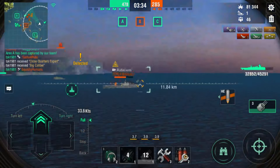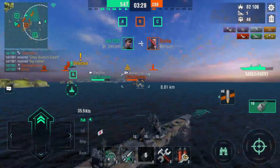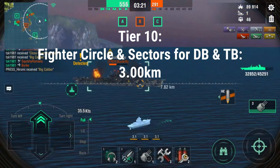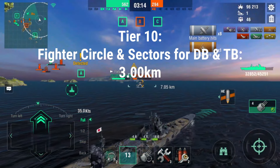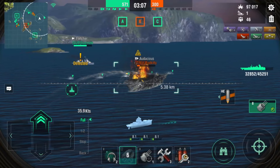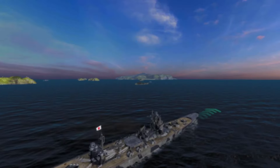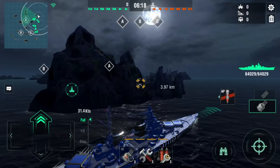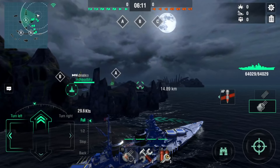All surface ships are happy because AA is activated before enemies even have a chance to get detected. But it gets even better — the 3km is for tier 10 fighters for their circle detection, while dive bombers and torpedo bombers have sector detection. Their circle detection? Well, it's half that: 1.5km. You'd have to literally teabag an enemy ship to spot them, and once you do, those guns will be going brrrr — especially in Austin or any American cruiser. So now they have to rely on sectors to spot ships.